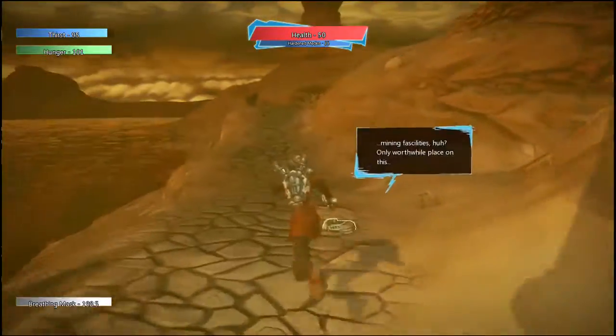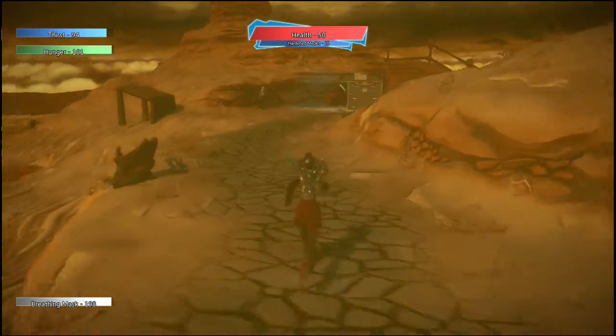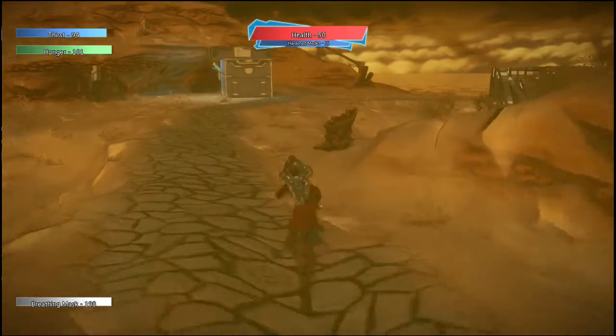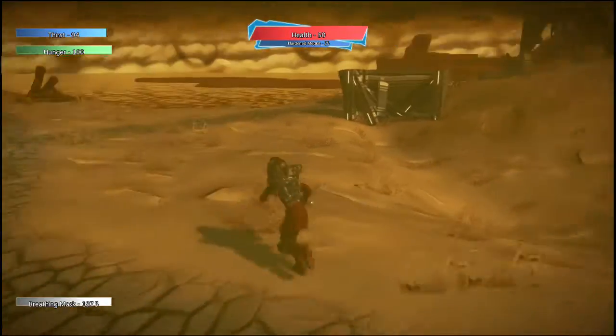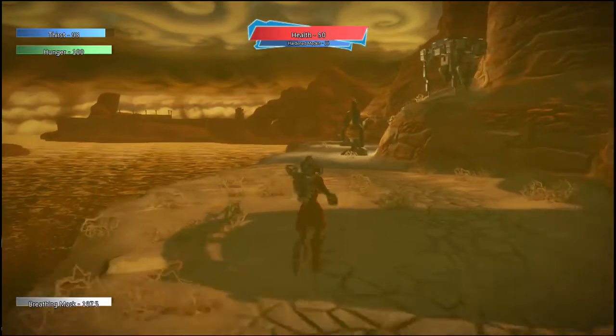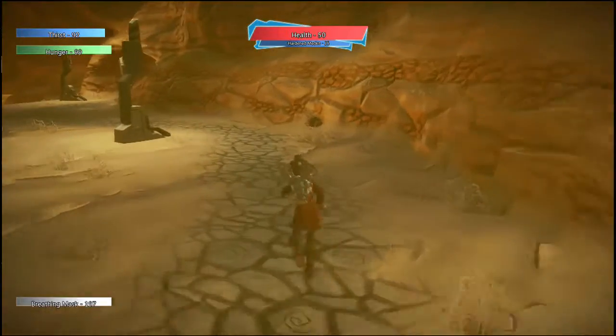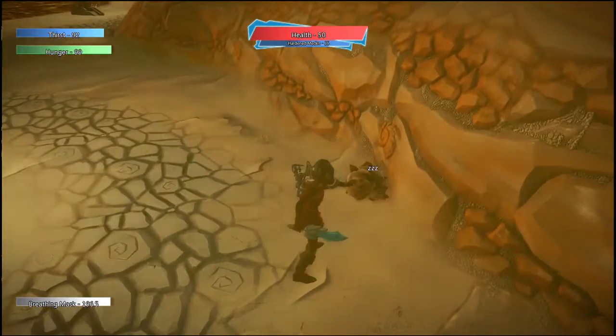Now from here the game picks up pace quite a bit. Up to this point it's been holding your hand a little bit and it's been pretty simple. We haven't fought one of the War Toads yet so there's still a lot going on. Let's follow this path over here — as you can see, we have another War Toad here who's calmly sleeping. We'll leave them alone.